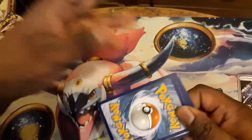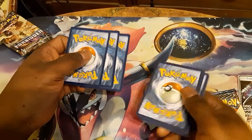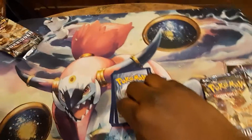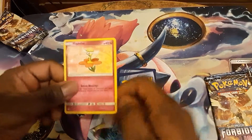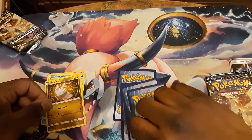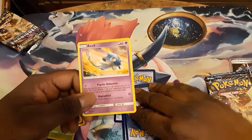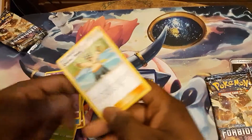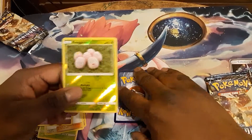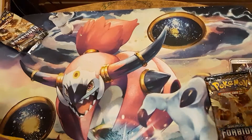Moving on — we have Lombre, Beelix, Stalker, Scatterbug, Bergmite, Azelf which is sadly an uncommon, Poiple reverse. The rare of the pack is going to be a regular rare Meowstic.